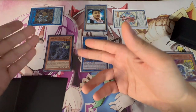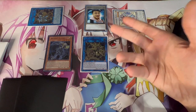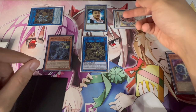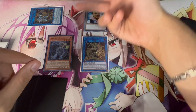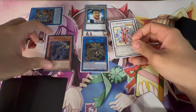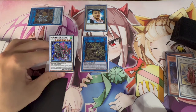You might worry about them having Imperm, Forbidden Chalice, or Droplet to negate the Scythe. But TG Wonder Magician is a much better card than people give it credit for — it has a quick effect that lets you Synchro Summon. So even if they go Imperm or Chalice on the Scythe or on TG Wonder Magician, you can dodge it and use TG Wonder Magician plus the Scythe to Synchro Summon into Baron de Fleur.